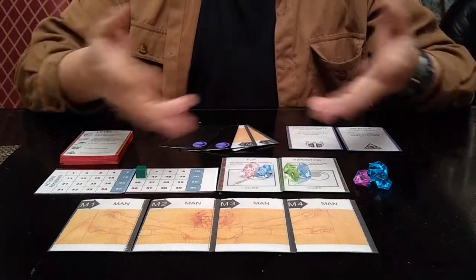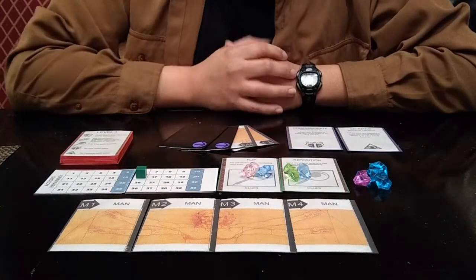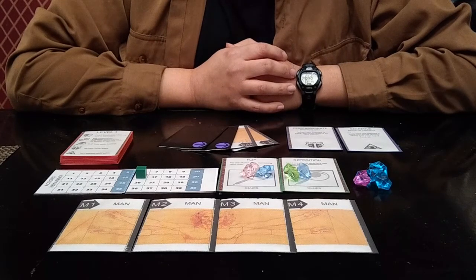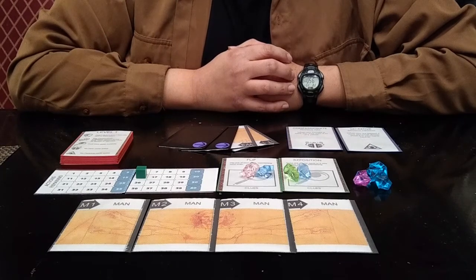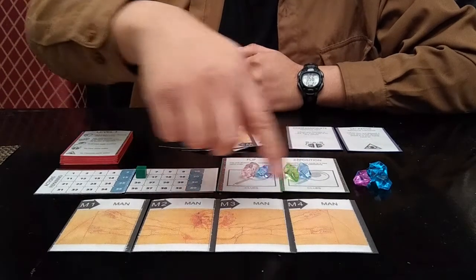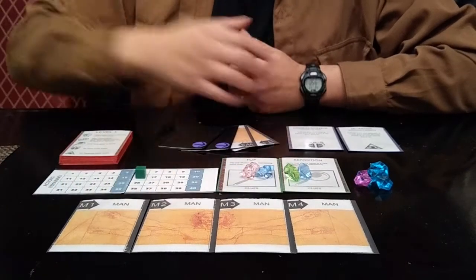Hi, my name is Clarence Simpson, and this is Da Vinci's Notebook, an elegant co-op game of deduction and memory. In this game, you'll be playing researchers that have found sketches of Da Vinci's Notebook torn into pieces, like these cards right here.